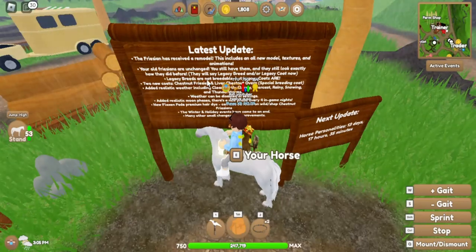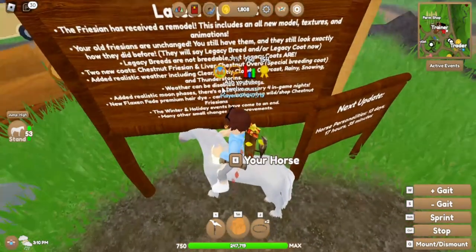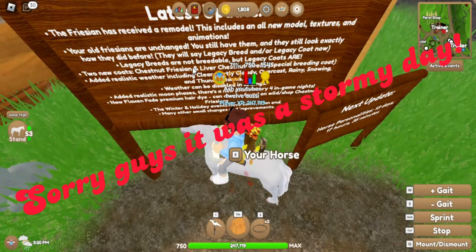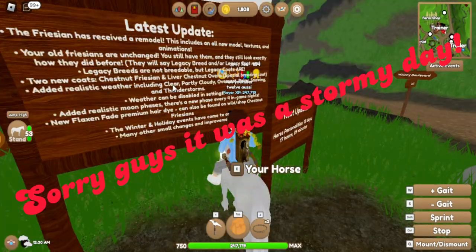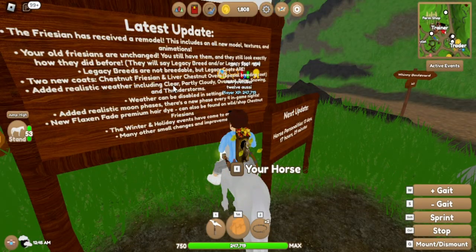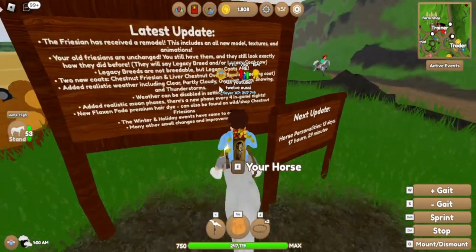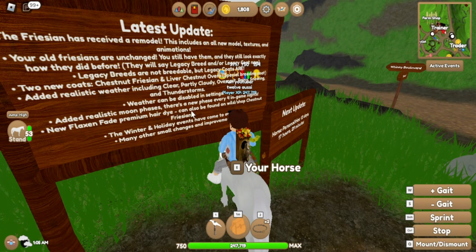Legacy breeds are not breedable, but legacy coats are. Two new coats: chestnut Frisian and liver chestnut overall - a special breeding coat. Also added realistic weather including clear, partly cloudy, overcast, rainy, snowing, and thunderstorm. Snowing is on blizzard weather.